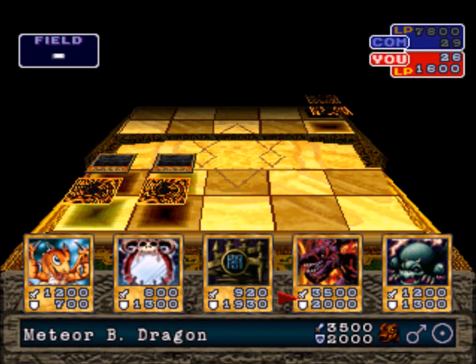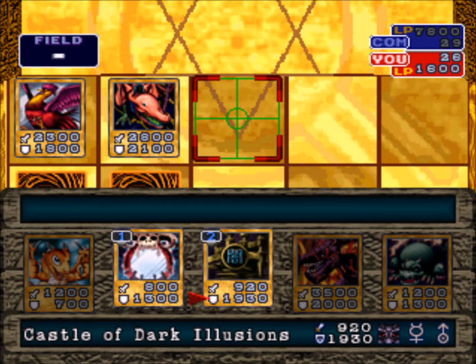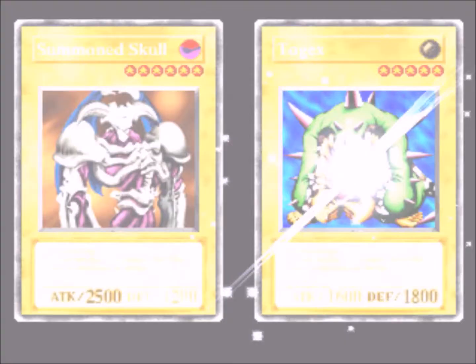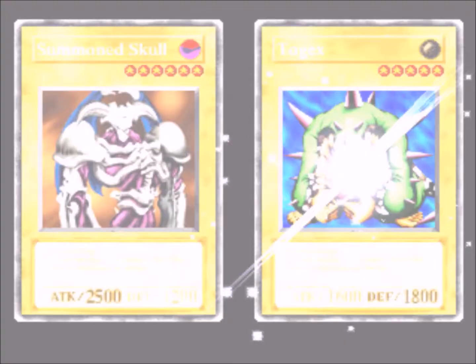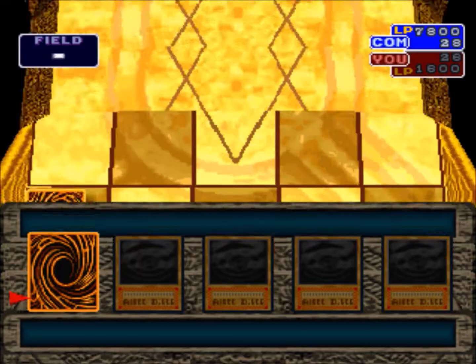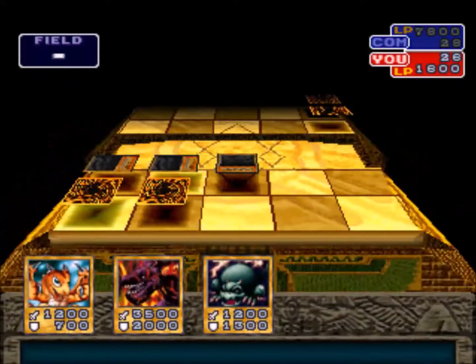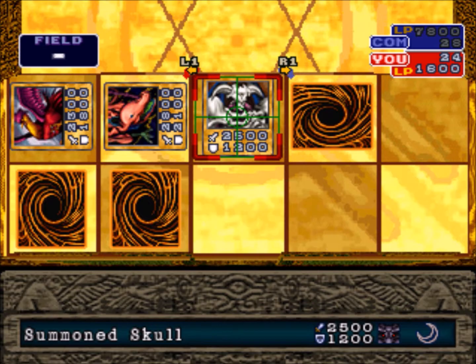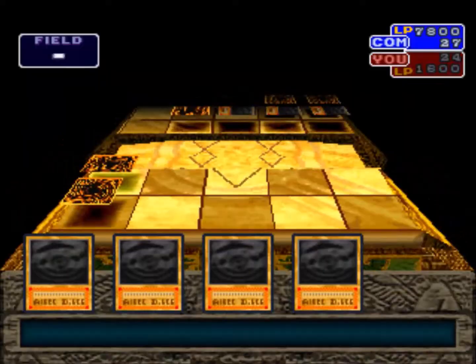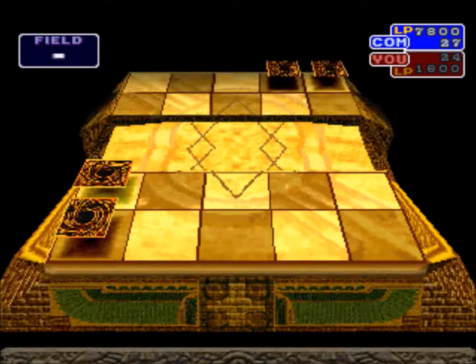There's Meteor Black Dragon. I'll put some of these monsters in defense mode and give him a chance to attack. I need him to attack at least one monster in defense mode and lose, so I'm going to put some things face down in defense mode — I'll try this guy and maybe even put Summon Skull in defense mode. He destroyed all my monsters again. I'm going to lose. Damn it. S-Tech is going to be really hard because of this.